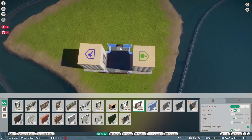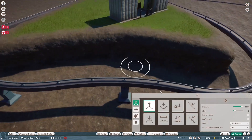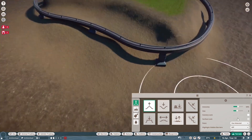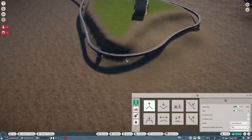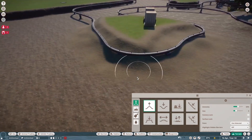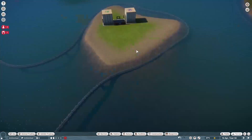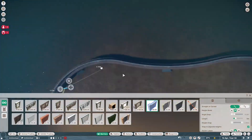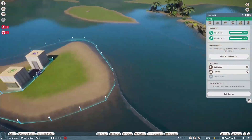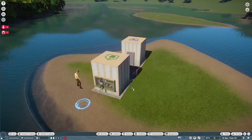Hello everybody and today we are back to Tiny Island Resort and today we are finally doing my favorite little critter - the Tasmanian Devil. Oh, have I waited long to finally build an exhibit for my favorite animal of all time. I'm talking really fast because I'm really excited for this new animal - it is a great addition.